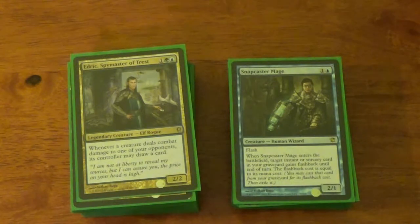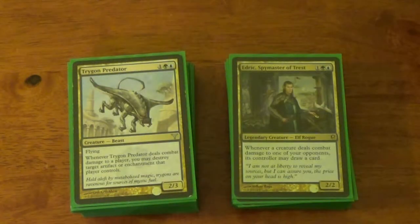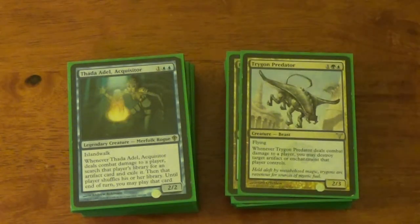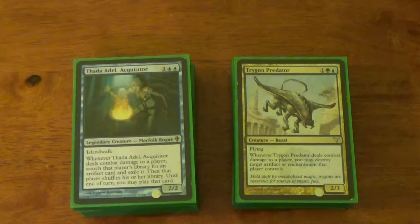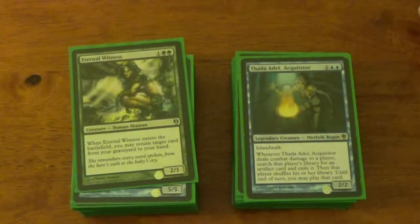I run Fable of Wolf and Owl here, which is pretty fun. Thromok the Insatiable — not one of my personal faves, but he's solid. He destroys things just by dealing combat damage, he's cheap, and he's blue-green, so I can tutor for both Edric and him with Green Sun's Zenith. Thada Adel is pretty much filler. When I thought of this deck, I was thinking of just general blue-green Simic-y good cards — I had no real theme, I kind of just slapped it together, played it the next night, and it wasn't half bad. Thada Adel — she deals damage, I'll search their deck for an artifact, usually Sensei's Divining Top or Sol Ring. You don't have it, I have it.